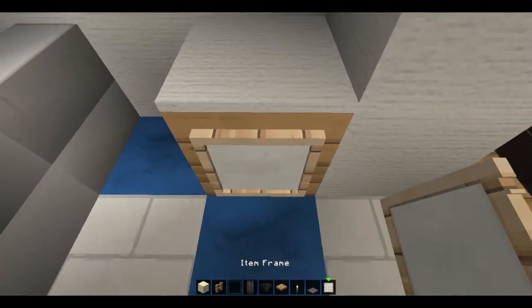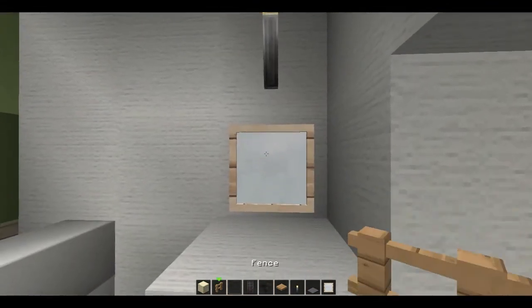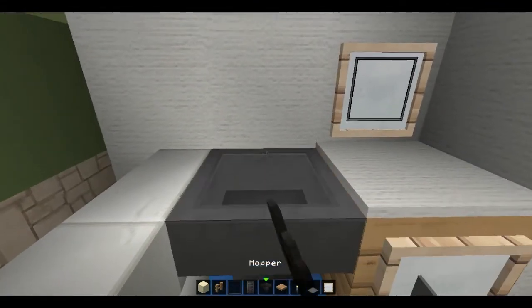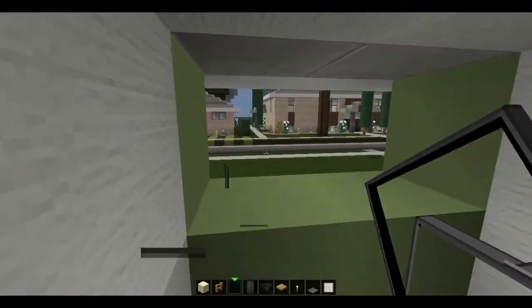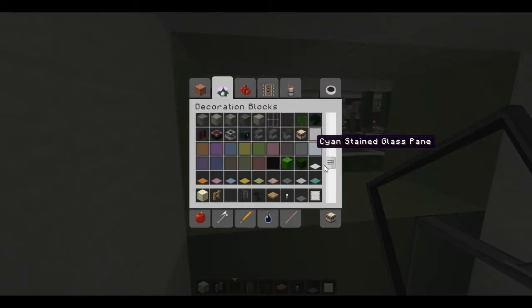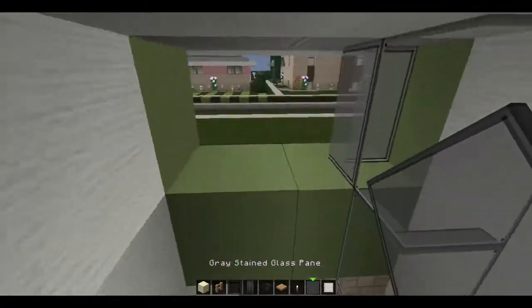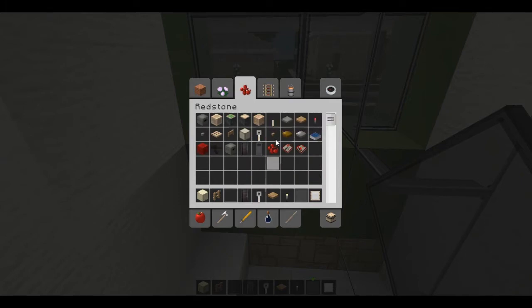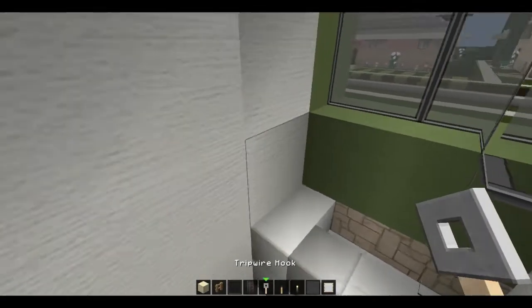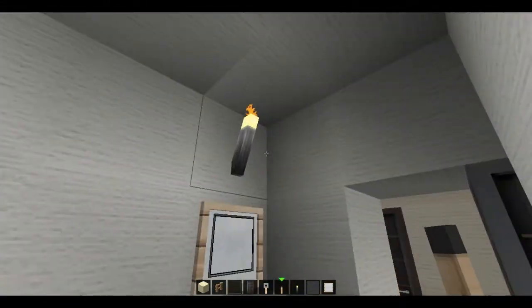We'll put that in. There we go. Torch. And the glass for like a mirror — and the glass pane here. I think I'm going to go and replace this with gray stained glass, just to give it a bit of an edge in the privacy department. And now let's put on the hardware for the tub shower sort of thing. That's that.